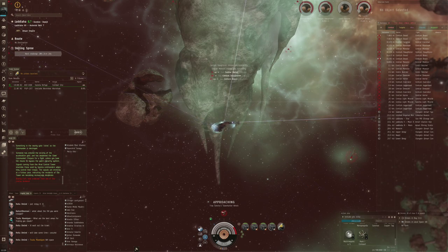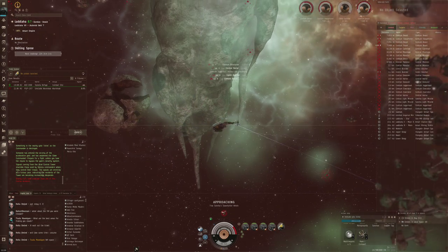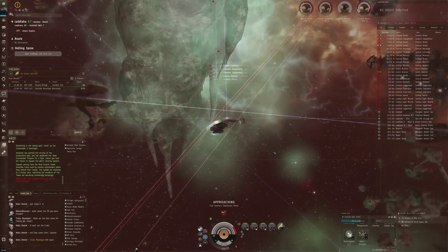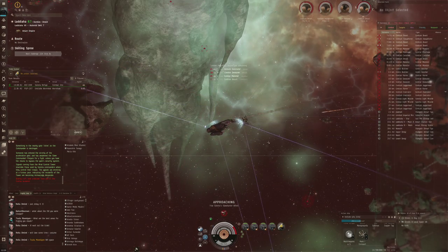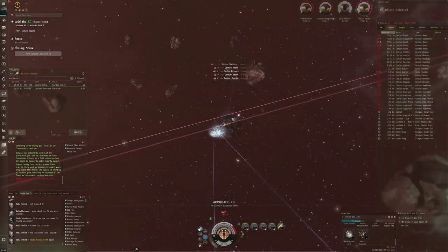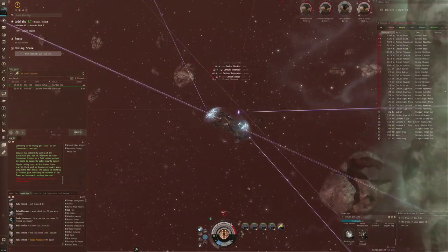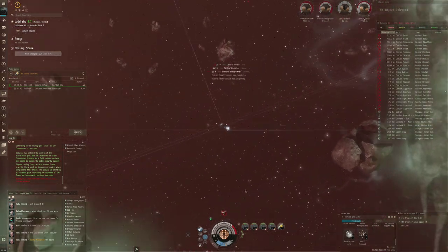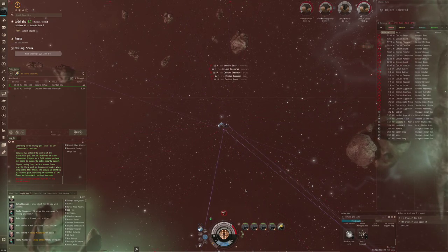A little bit of drone management because everything is so far away — they do like to switch targets — but super easy to get to the main target and grab that loot. We're going to sit here and take that beating. They're slowly doing some damage but I'm still at 75% shields. They are really struggling. That's going to be it for this video, guys — another test with this Gila that is very successful. Thank you very much for watching, and as always I'll see you next time.